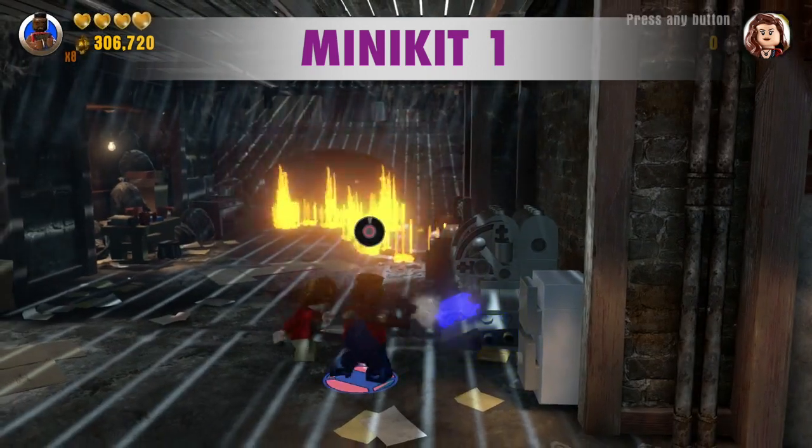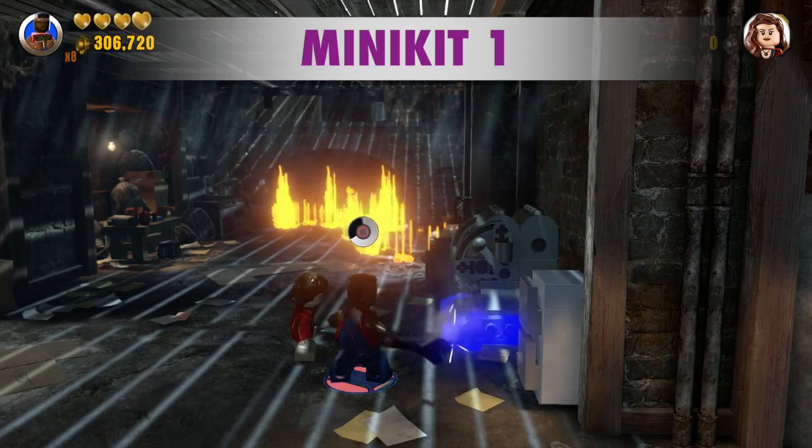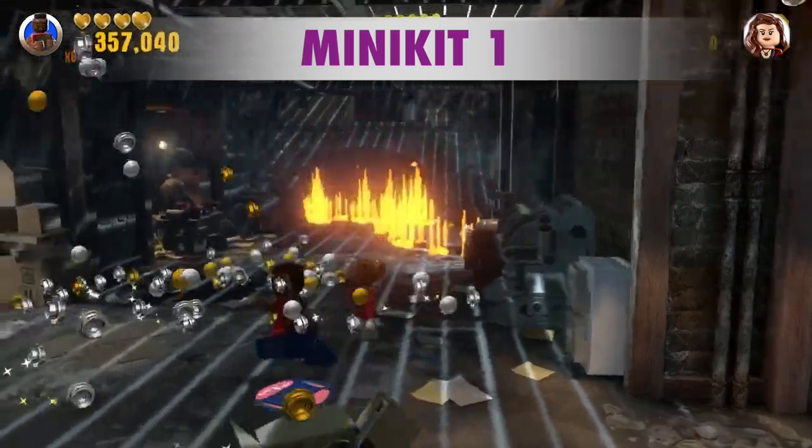The first minikit requires someone with Fix-It ability. B.A. Baracus has that. Data does too, but I don't think he's available in this part of the level, even the second time around.